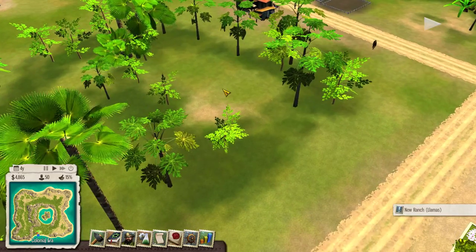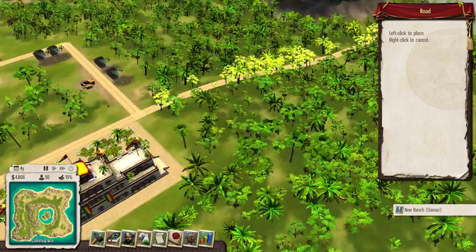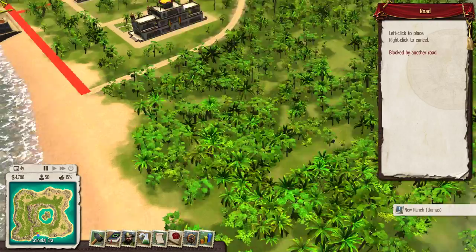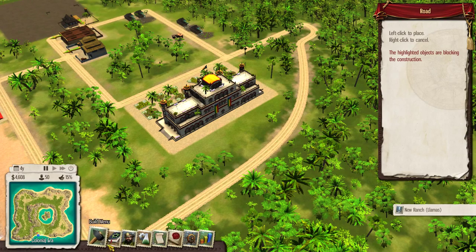Alright, I've got to build one llama ranch. Let's just get this road going straight out right here — let's see if we can do it. There we go. I'm going to build it around the palace and get a little curve in right there. Go all the way around and connect it at the dock. Yeah, that looks great.